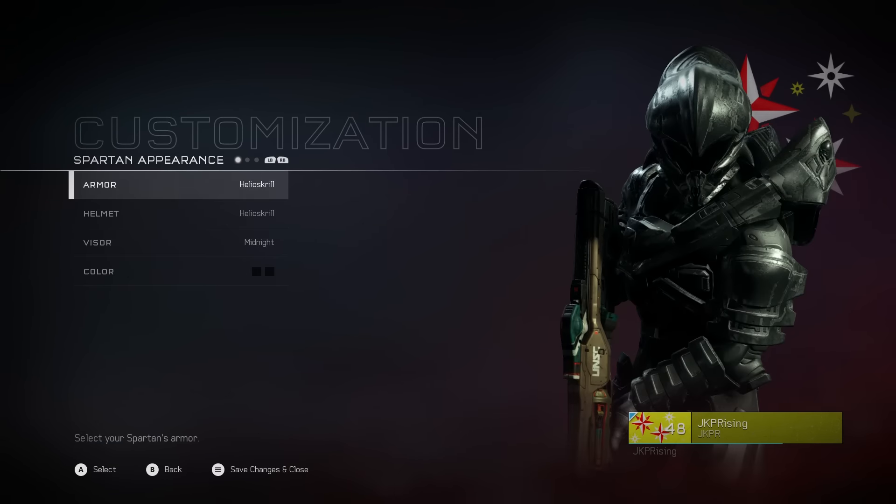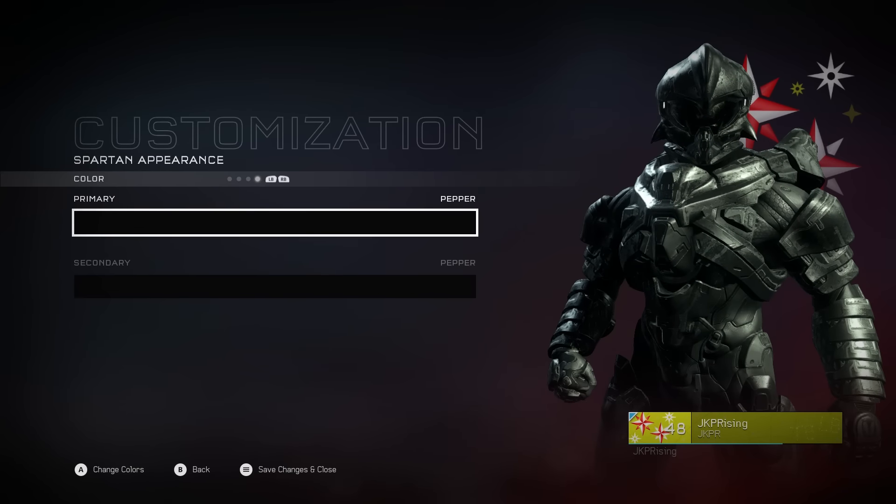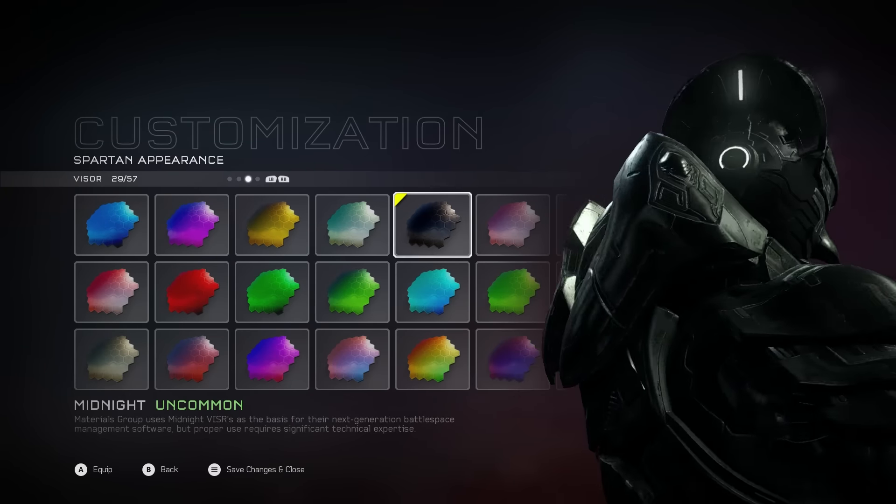All I do is go to Spartan Appearance, then go to Color, and just press the left bumper. I don't think it did that before — it never got this close.